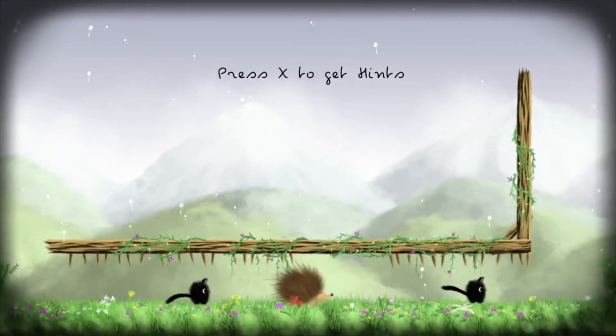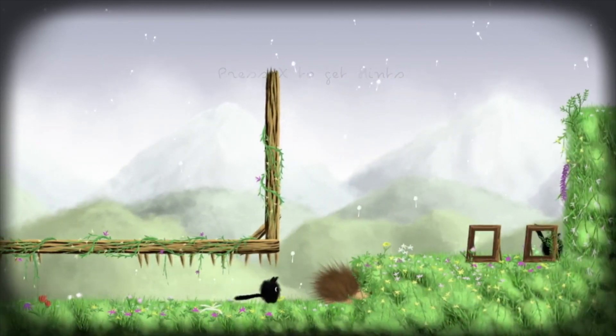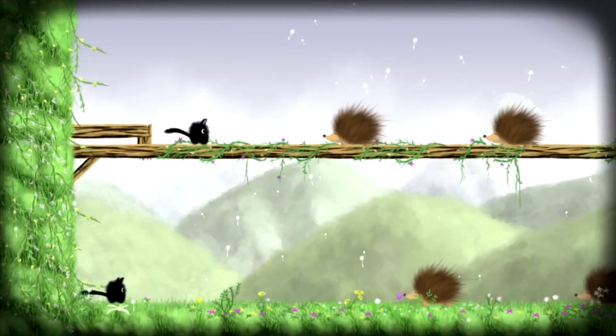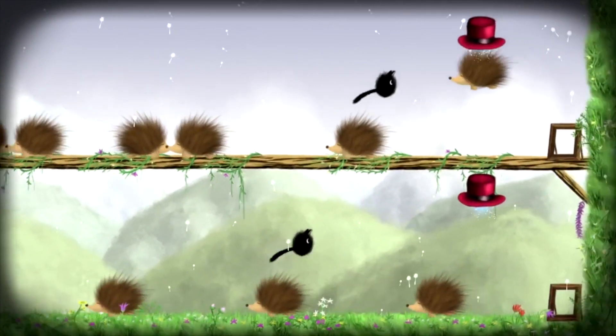There is a level hint system if something gets a little too challenging for you — it'll basically show you about 90% of the stage. I didn't run into that problem too often because this game is easy to pick up and play. In fact, most of the levels you'll breeze through within 10 to 20 seconds, depending on how good you are. This game is obviously catered to younger children and younger audiences, so if you're a hardcore gamer, you're probably not going to have much enjoyment out of I & Me.